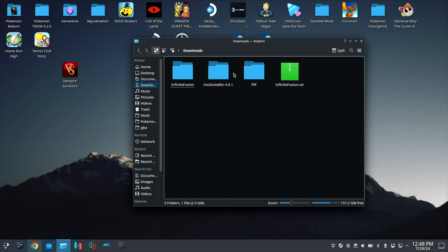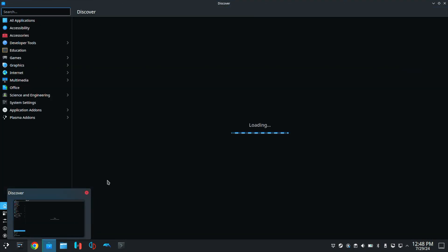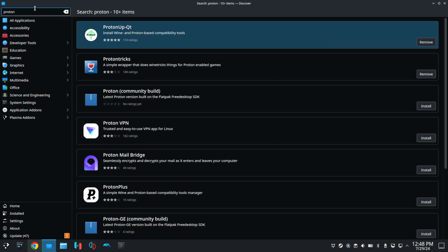Now that that's extracted, we can close this and come back to it later. The next thing you need to do is open up your Discover store and download two things. The first thing we need to download is ProtonUp-QT — go ahead and type that in, and you'll see ProtonUp-QT. Mine says remove because I already have it installed, but you will see the install button on yours — go ahead and click install.